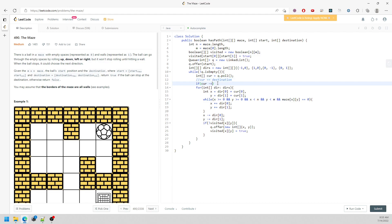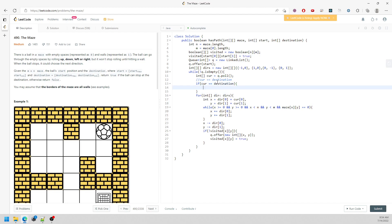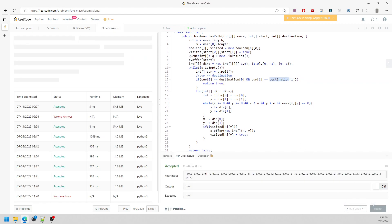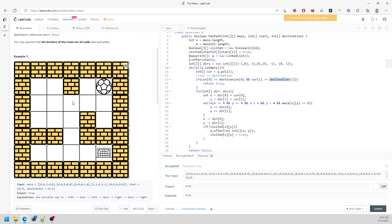Checking current equal to destination directly doesn't work. You have to compare index by index: current[0] equals destination[0] and current[1] equals destination[1]. If both match, return true. Otherwise, after the queue is exhausted, return false. There might be a typo or two, but let's run it. All right, this is pretty much the solution.